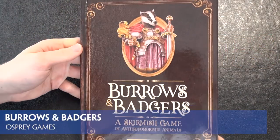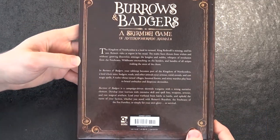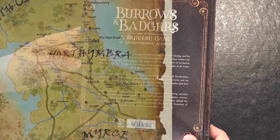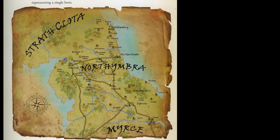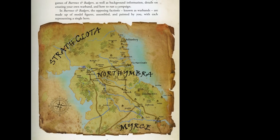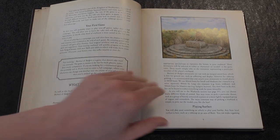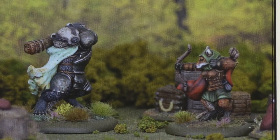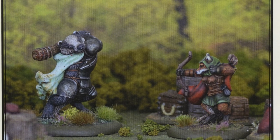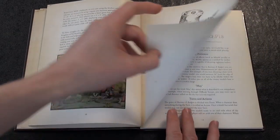Created by figure sculptor Michael Lovejoy, Burrows and Badgers allows for gaming within a fantasy world of anthropomorphic animal miniatures. Set within the Kingdom of Northumbra, the rules cover skirmish level combat between small warbands. Each miniature in the game is a character, so there are no rank and file warriors. The miniatures range in size from tiny shrews at 20mm or less to massive badgers at 45mm tall, allowing for a wide variety of character types.